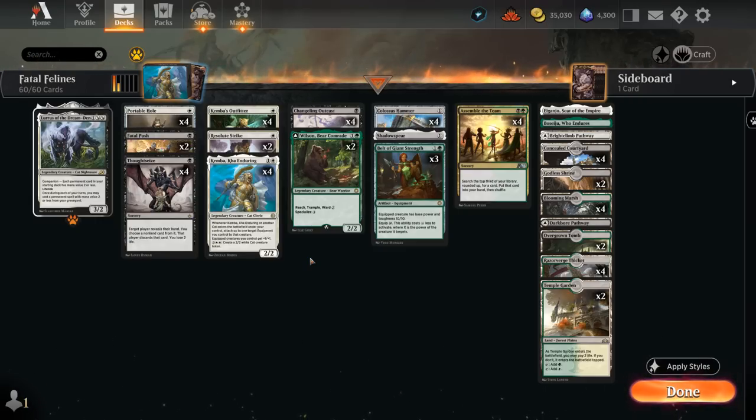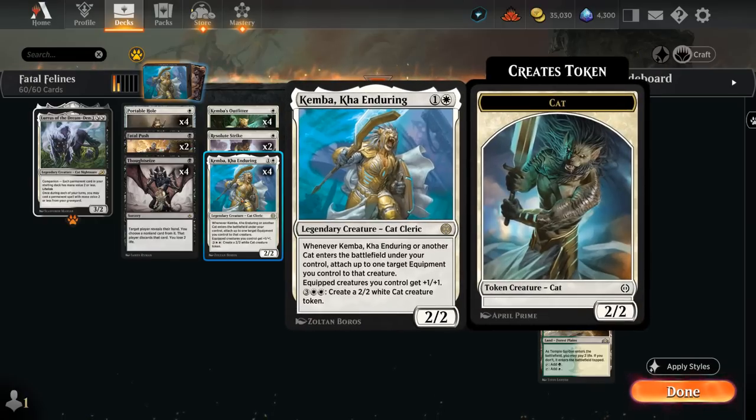So today we're taking a look at a white, black and green — or Abzan-colored — equipment deck featuring a couple new cards, such as Kemba, the 2-mana 2/2 legendary cat cleric. When Kemba or another cat enters the battlefield under our control, we can attach up to one target equipment we control to that creature, and equipped creatures also get +1/+1. In the late game for five mana, we can potentially generate a 2/2 cat token which we can also immediately equip for free if we have an equipment in play.